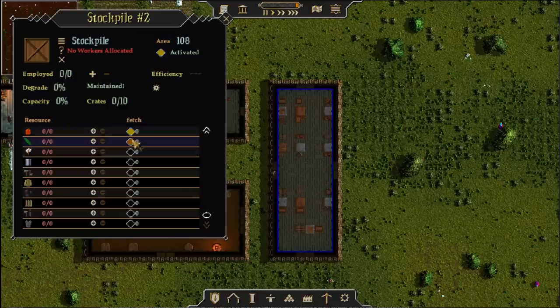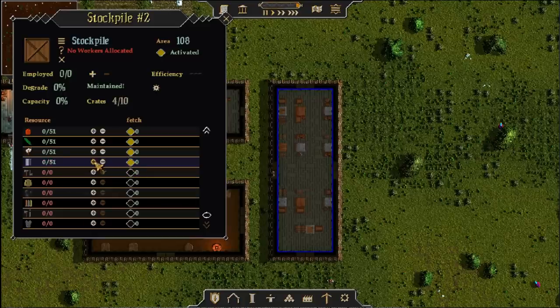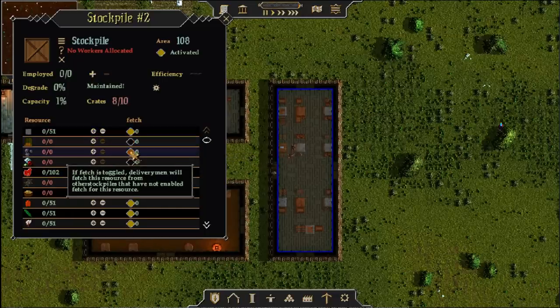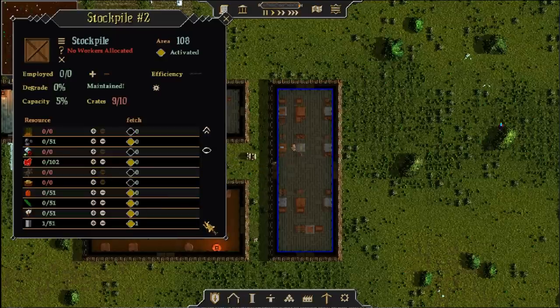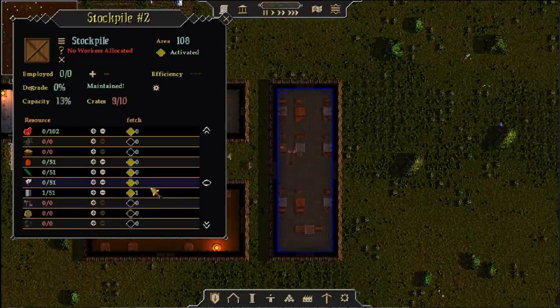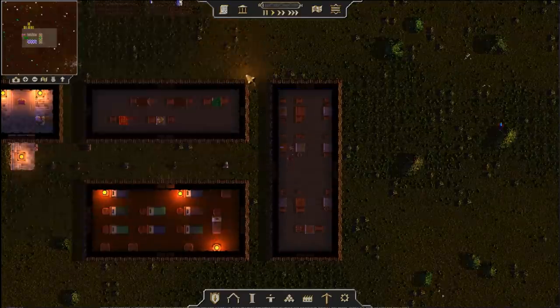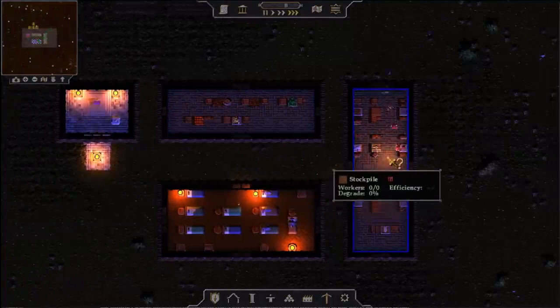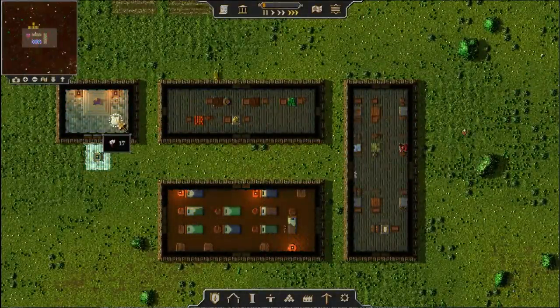There's our stockpile — we've got to set this one up too. I'll set it up to hold more food, some cotton, some metals, meat storage — we'll throw in two meat slots — stones, a little coal storage, some iron, and the last one for skins so they don't just lay out in the weather and rot. They're stocking up all of our goodies, and our throne room is no longer an over-glorified storage closet. I no longer live in the janitor's closet — that makes me happy as a king.